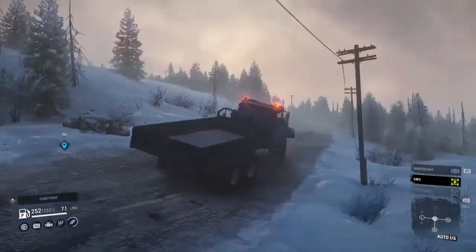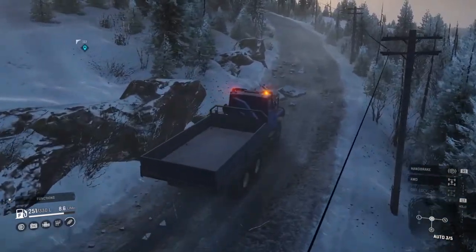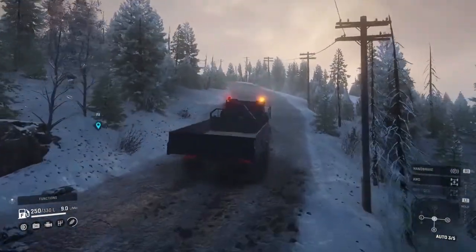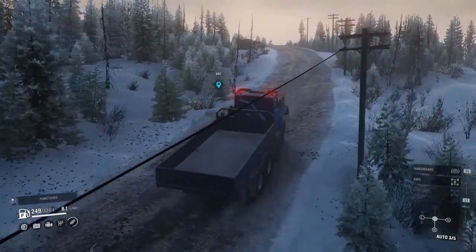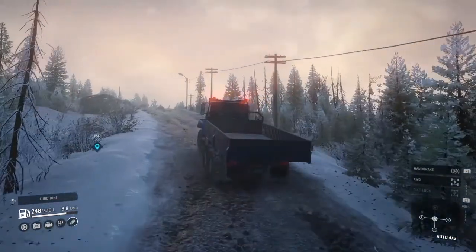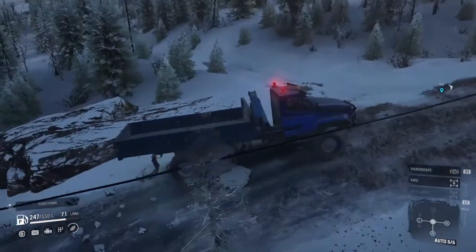Since we took a lot of damage our suspension is not the greatest, so climbing up this hill is going to kind of suck. We'll get up here once we get to flatter ground — just so we're not on a hill and rolling back. We're going to get on top of this little hill so we don't roll back downhill and have to climb it again. Then we'll take a quick look at the map to see where we are — looks like there's a path that way.